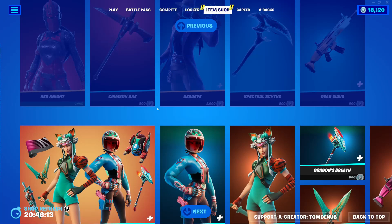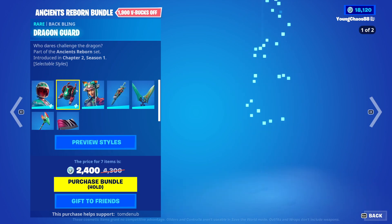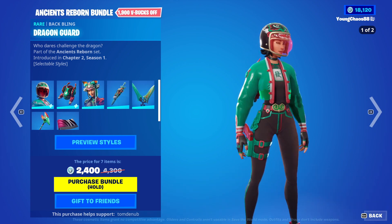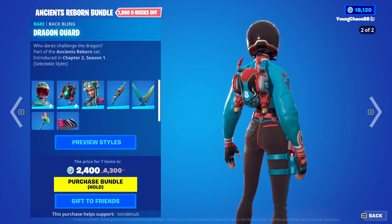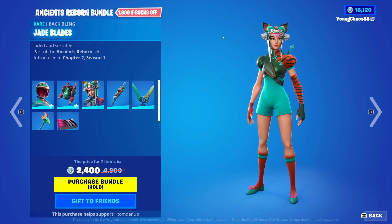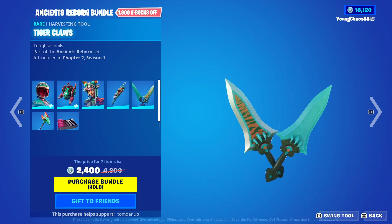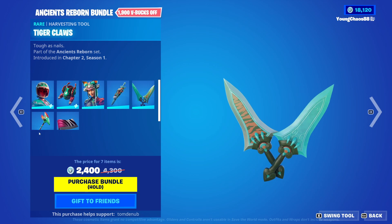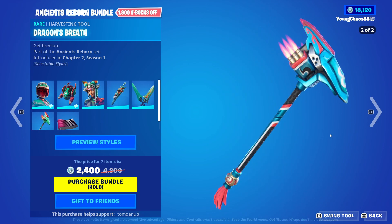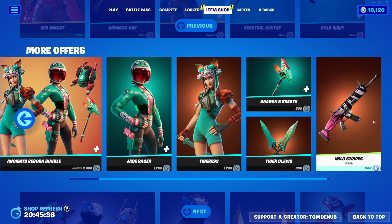We have the Ancients Reborn bundle — a new bundle with returning items we've seen in the past. We have Jade Racer with a backbling Dragon Guard, a rare skin at $1,200, with a secondary style for both the skin and backbling. We have Tigress with a backbling Jade Blades, a rare skin at $1,200 — no secondary style on that one. Tiger Claws, a rare harvesting tool at $800. Dragon's Breath, a rare harvesting tool at $800, which has a secondary blue style. And Wild Stripes, a car wrapping at $300. You can buy everything separately.